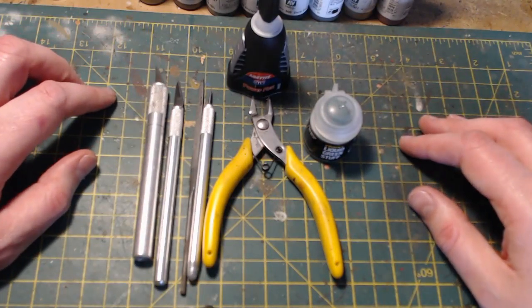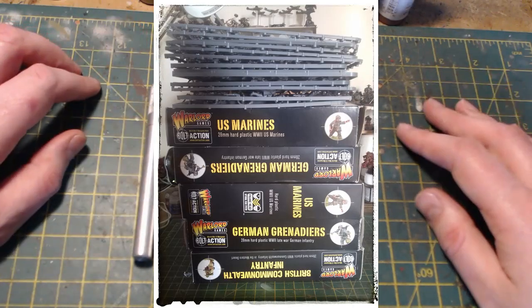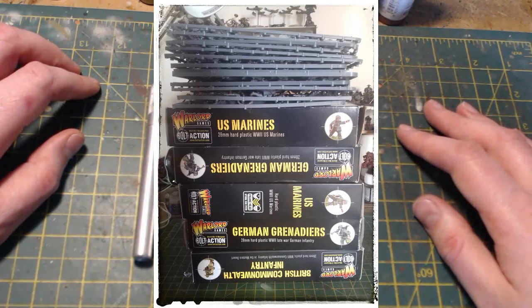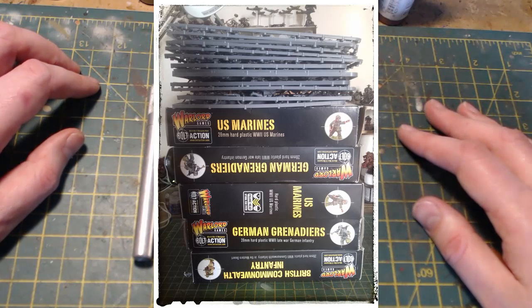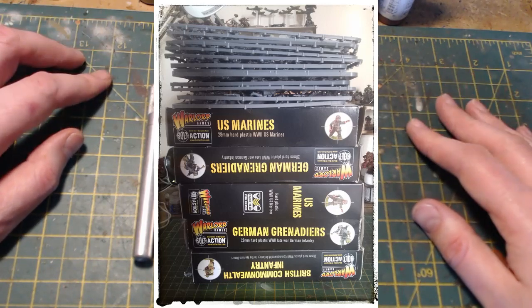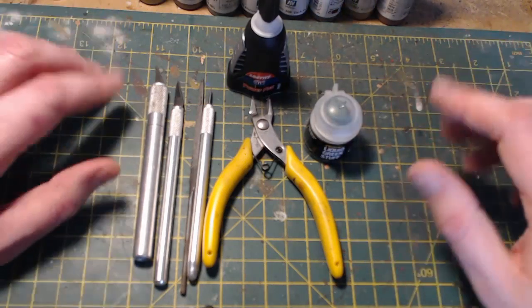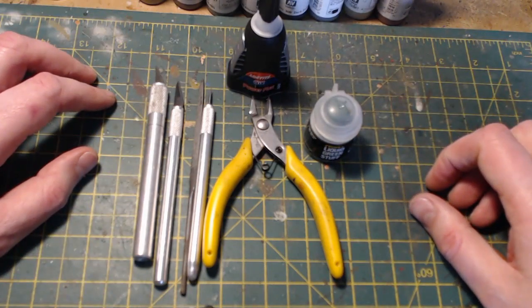There'll be a picture on screen showing what I'm going to be using - a lot of sprues. In there we have US Marines plastic, SS Grenadier, winter German, and the Commonwealth infantry box, because there are some good arms in there that I'm hoping will really go well with the Grenadier bodies. We'll soon find out once I've completed this project.